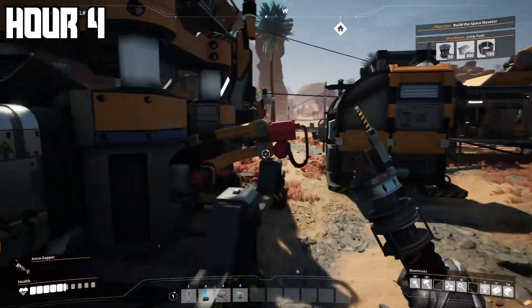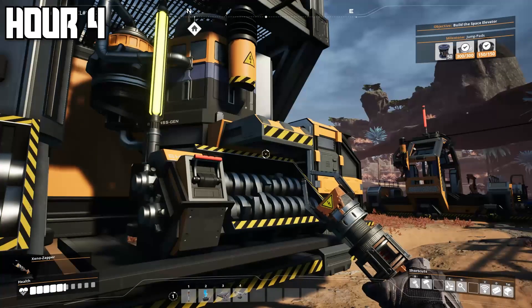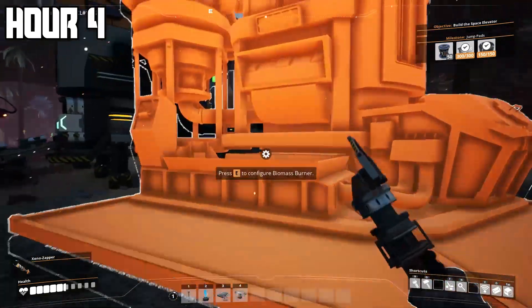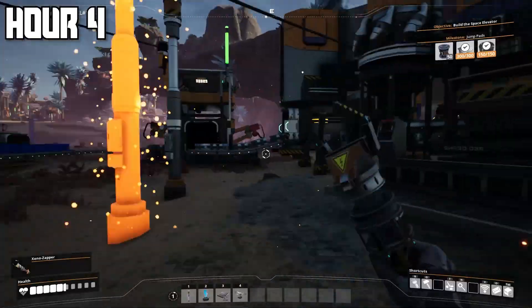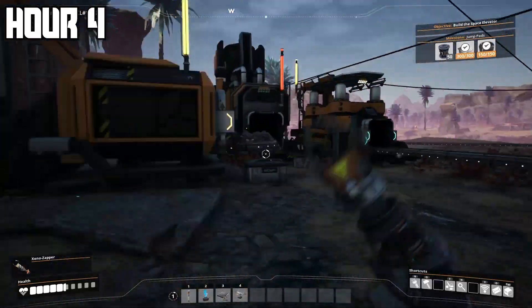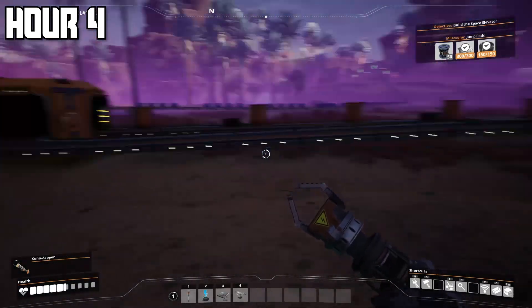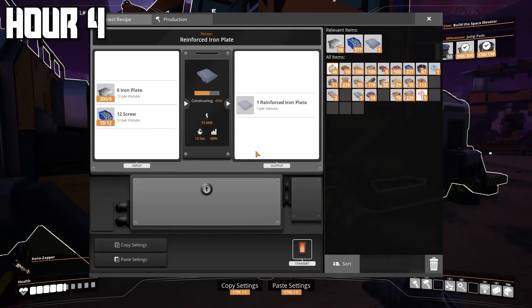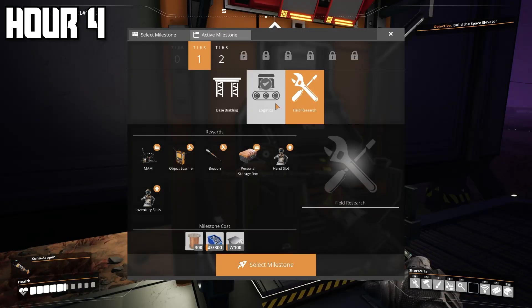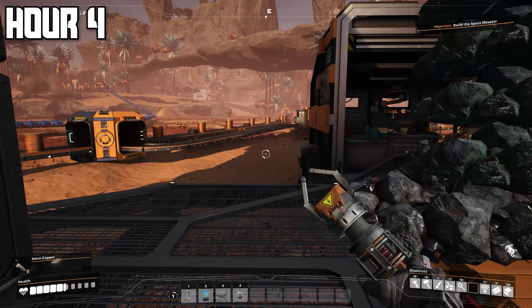An assembler takes products from the other two iron constructors and merges them into one machine that builds rotors and reinforced plates. I got it all set up and got the assembler making rotors. Next was energy renovations — you can't have too many things connected to one biomass burner or you break the fuse, so I set up more biomass burners. Eventually I got the assembler working and making reinforced iron plates. I found another easier milestone to complete so I launched the rocket, and the rest of hour four was spent AFK.